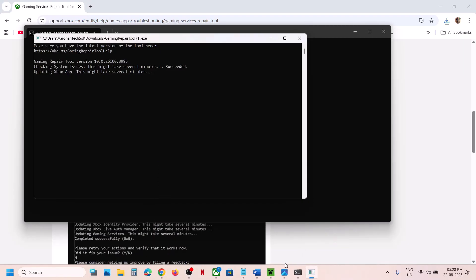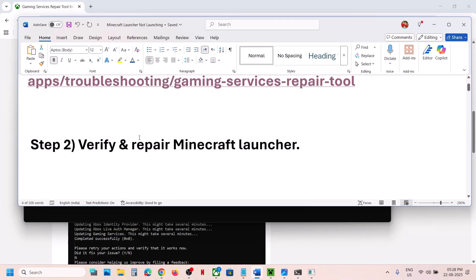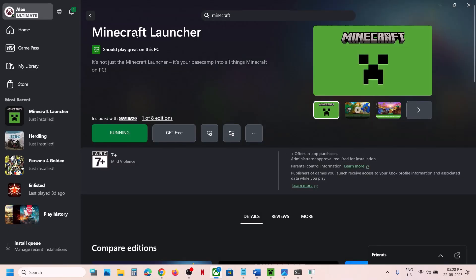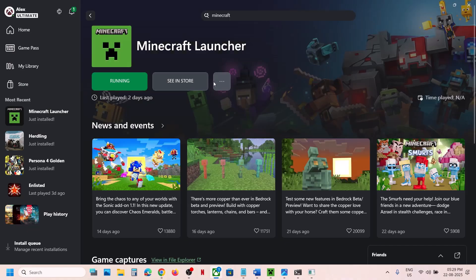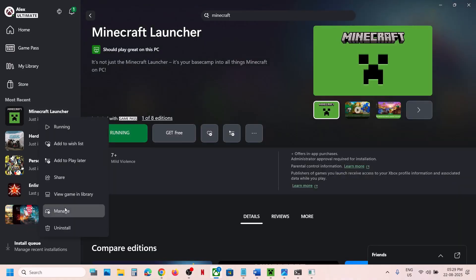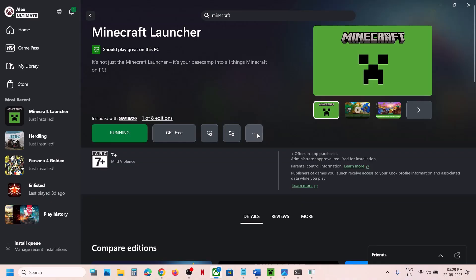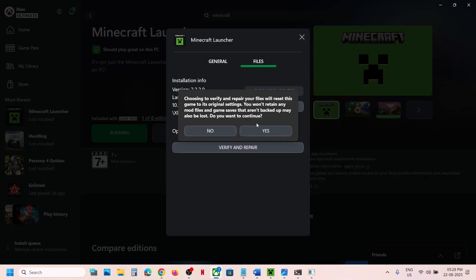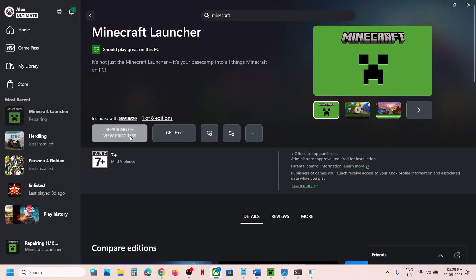If still not working, the next step is to verify and repair the Minecraft launcher. Go to the Xbox app, find Minecraft launcher, right-click on it, click on the three dots, go to manage, then go to files, click on verify and repair, click yes to allow, and let the verification complete. Once it's 100% complete, launch the Minecraft launcher and check.